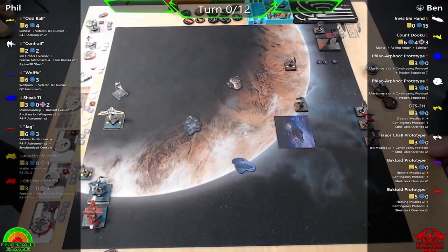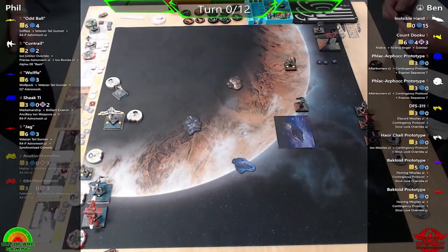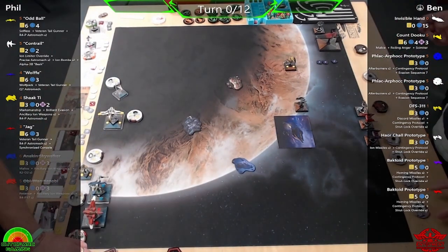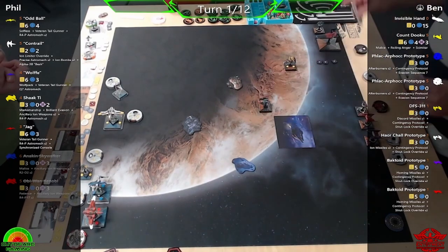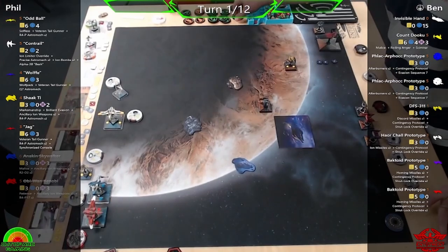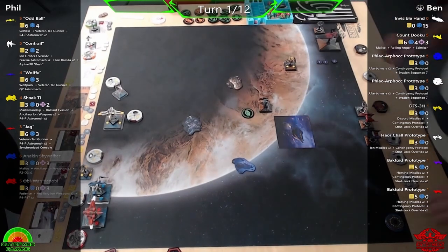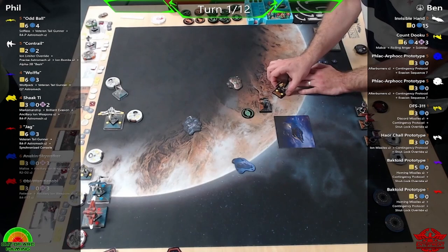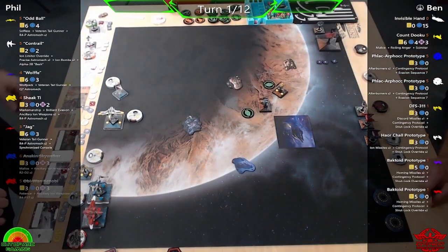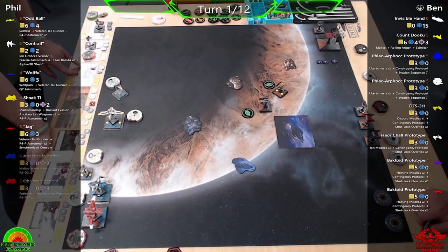Ben is running the Separatists and gets 25 points. His first ship is the Invisible Hand, the big scenario marker in the middle. He also has Count Dooku in the Sith Infiltrator with Malice, Roiling Anger, and the Scimitar title. He has two Flak Arfok Prototypes — I'll just call them tri-fighters — both with Afterburners, Contingency Protocol, and Invasion Sequence Seven. DFS-311 in the Vulture with Discord Missiles, Contingency Protocol, and Strut-Lock Override. The Hauchol Prototype with Ion Missiles, Contingency Protocol, and Strut-Lock Override. Two Bactoid Prototypes with Homing Missiles, Contingency Protocol, and Strut-Lock Override — all standard build cards from the Siege of Coruscant pack.